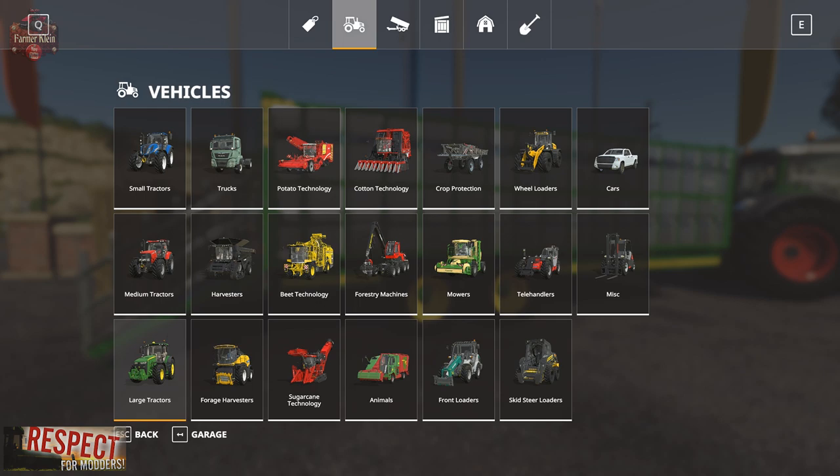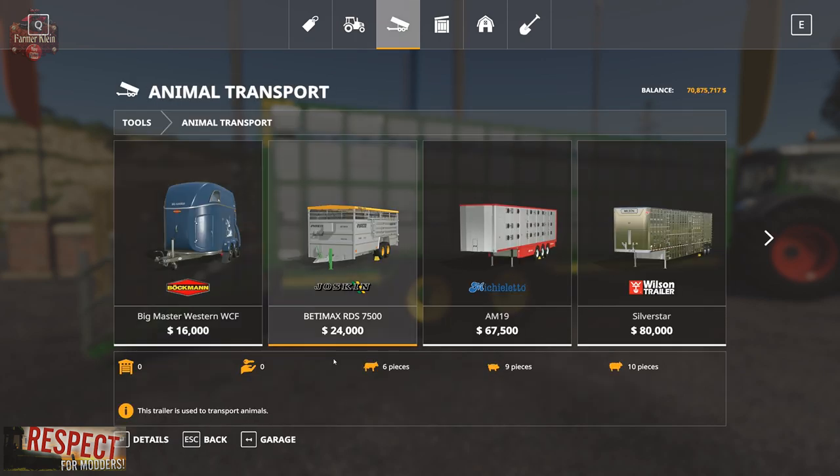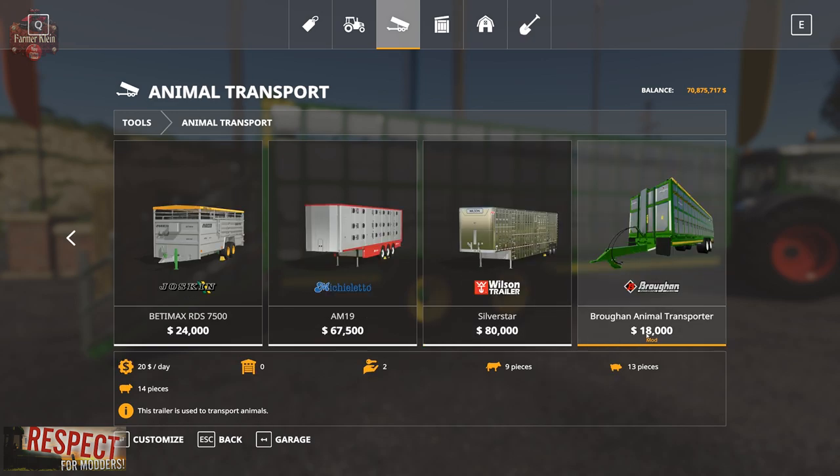If we go to our tools and then Animal Transport, we have the in-game Jaskins Beta Max RDS 7500, then we have the AM19 Semi-Trailer, the Wilson Silver Star, and then the Berkman Animal Transport from 4D Modding. It holds 13 pigs, 9 cows, and 14 sheep.